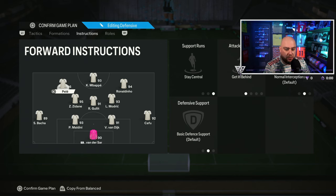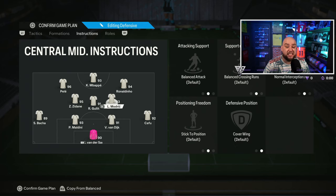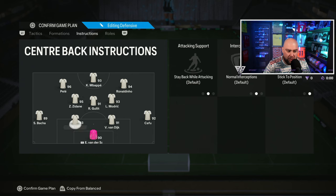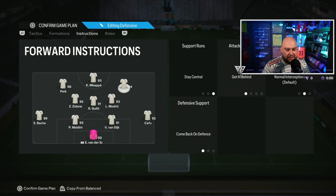If you like attacking down the left, change Pelé to get in behind while attacking and set him to normal so you can swap it around. Zidane is on nothing apart from cover center. Gullit is on stay back while attacking and cover center. Modric is literally free roam — he's an important player for travellers outside the area. Backer stays back while attacking on the left back because that side is all attacking anyway. Cafú is on balanced and overlap so he can do some work on the outside — actually I might take overlap off him. Ronaldinho drops, Modric floats, and Cafú can bomb up the side.